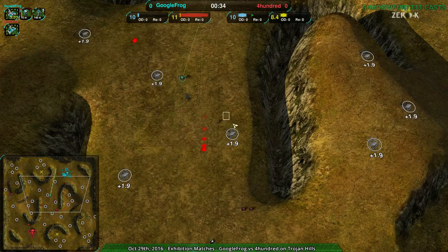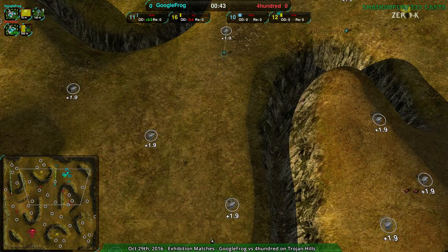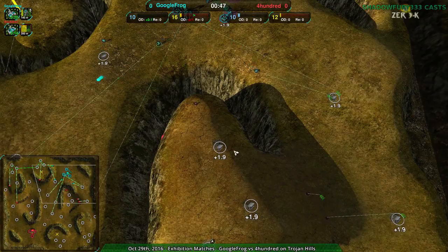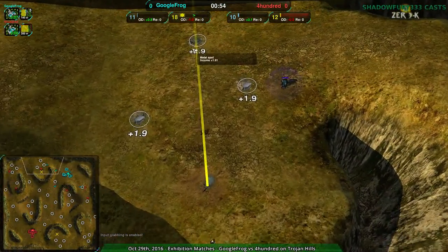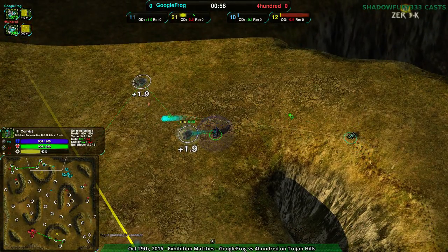Spider Bot is very much focused on having to scout out and then work from there, rather than being able to attack directly, especially in the early game. Mid to late game it's okay, but early game getting that raiding down is very difficult. At this point 400 is just setting up fleas in pretty common locations to know exactly what Google Frog is up to before Google Frog gets up to it. And Bandit plus Convict — always a good choice.